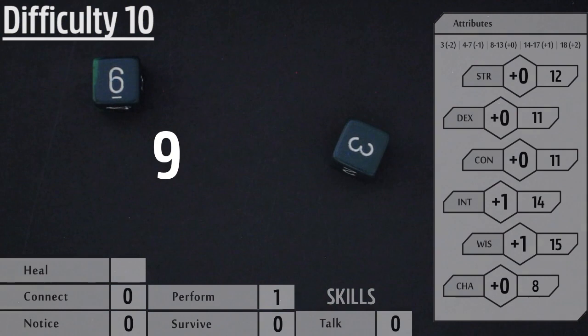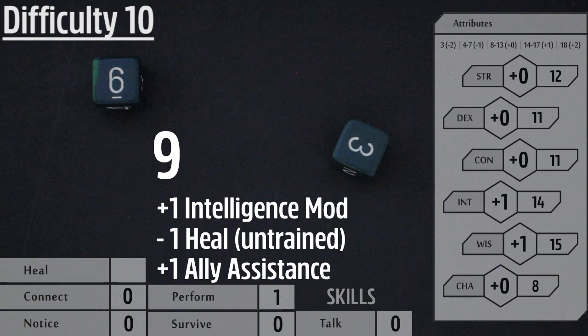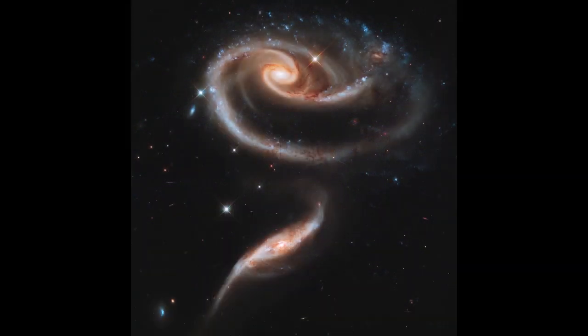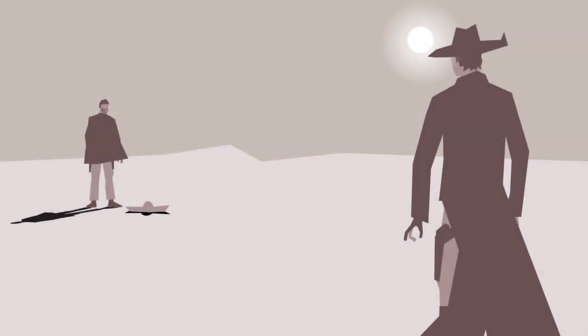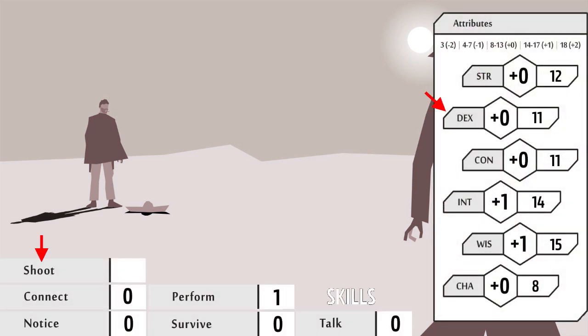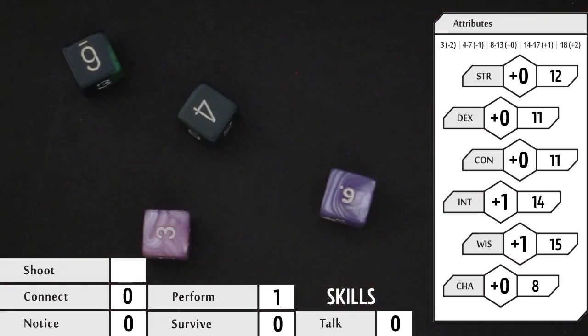You roll a nine, get a plus one from your intelligence, but a minus one from not being trained in heal. Luckily, with your ally's plus one, your total is 10 and you are able to stabilize your compatriot. You can also have an opposed skill check. For instance, your character gets a little too tipsy in a local bar and suddenly finds themselves in a 10 paces and turns shootout with the local bad boy. For this opposed skill check, both you and the GM would roll a dexterity shoot check, the higher number being the winner. In case of a tie, the player character would win. Looks like you just barely won this deadly game.